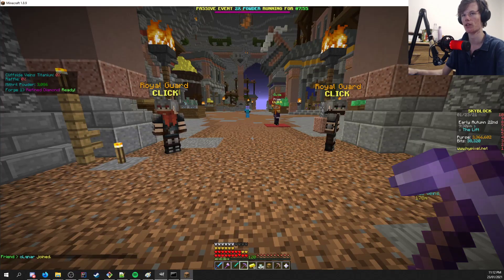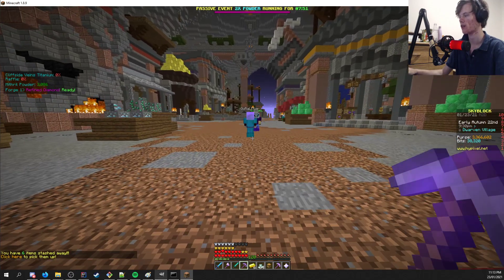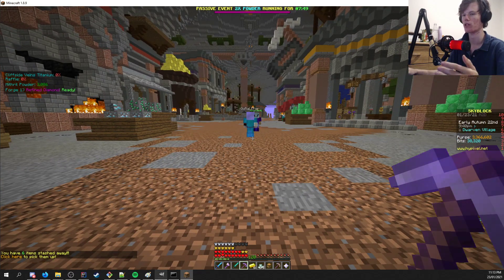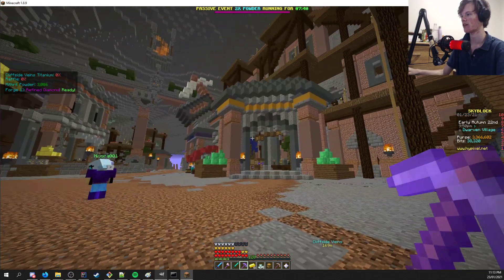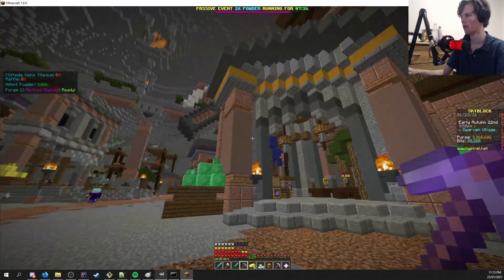All right, hello everybody, welcome to this showcase for NEU 2.0. One of the features I wanted to showcase is really cool. Basically what it lets you do is it lets texture pack creators create textures for retexturing the mithril veins in the dwarven mines without affecting the other cyan clay and wool.